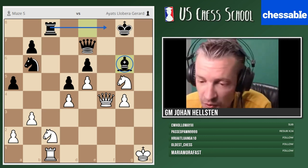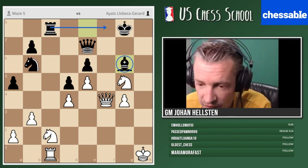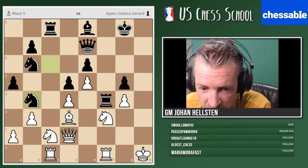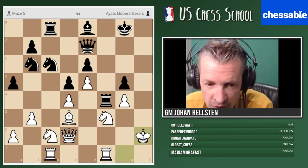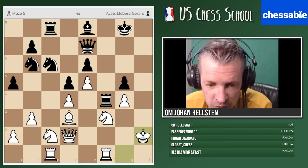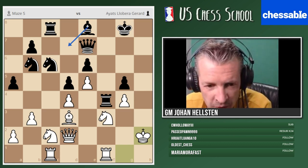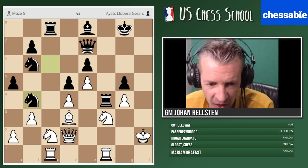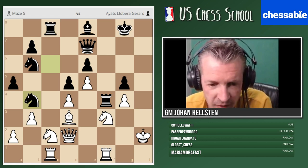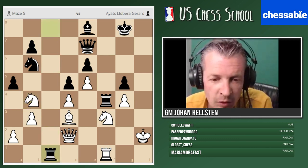Instead of king h1, Amazon says king h2 followed by king g3 and rook h1. King h2 — that makes a lot of sense. When we have gained space with our pawns, we can very often use those squares with our king later on. I would either play bishop d7 and rook f8, or stick to this other plan. I'm starting to like the plan for black — I want to deflect the rook from the battle for the f-file.